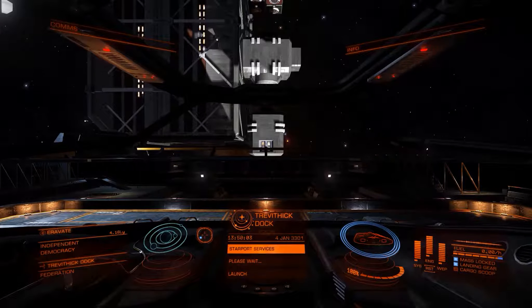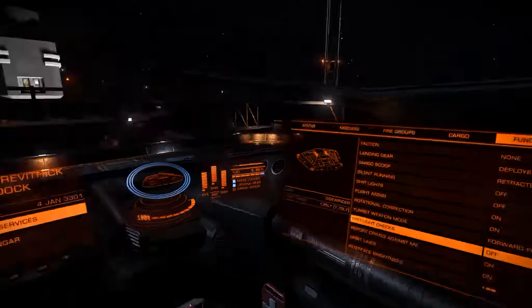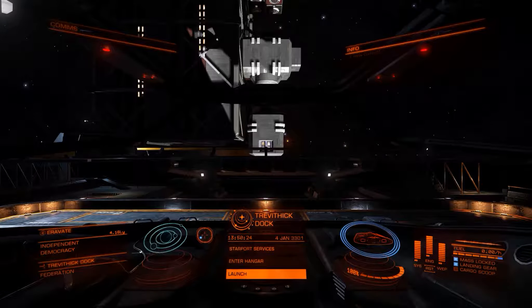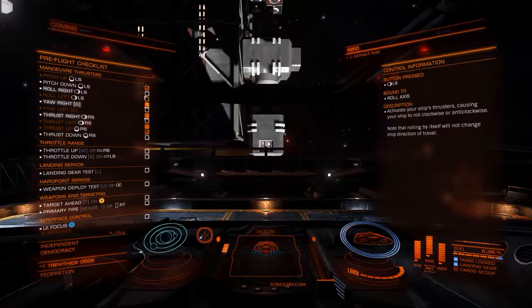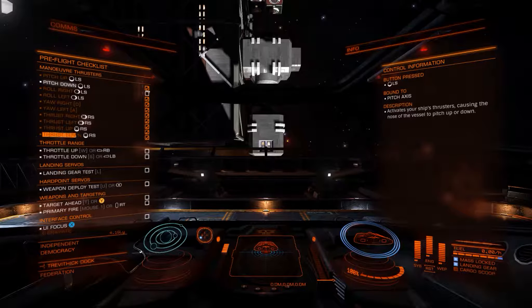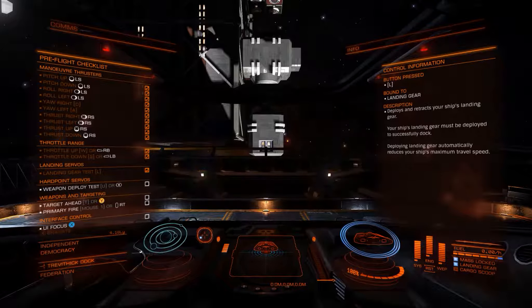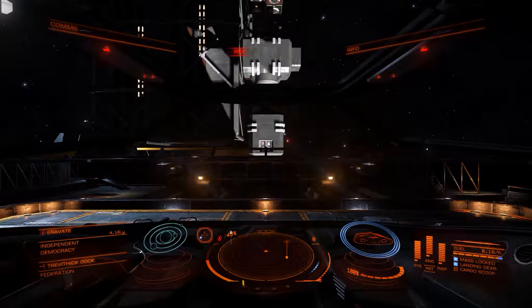The pre-flight checks aren't actually triggering because I think we did it beforehand. Basically what happens is you come up here and on the left side you'll have buttons you need to press as a pre-flight check. Make sure you turn your acceleration off otherwise you might go fist-first into something. Pitch down, throttle up, throttle down, gear test — there we go. I'm setting my velocity to zero.